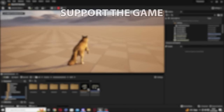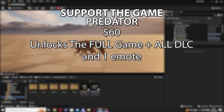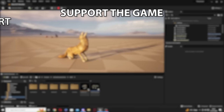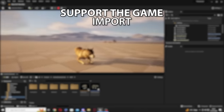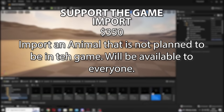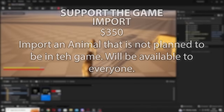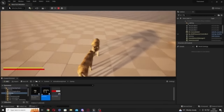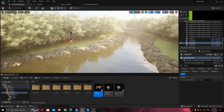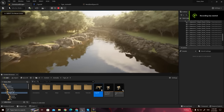The Predator tier grants the full game with all DLC and one emote for $60. Finally, there is an Import tier at $350 where you can submit an animal not planned to be in the game — it will be available to everyone and covers the animations, model, design, and everything like that. The price may be a divisive factor, but the base game looks to be around $30.